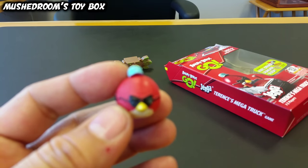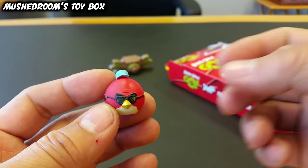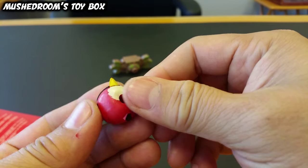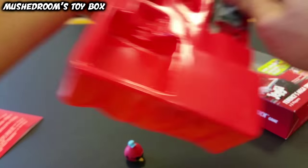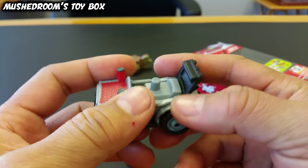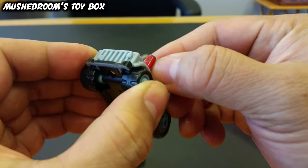Then you have Terrence, who is the big red bird in the Angry Birds series. As you can see, he's pretty detailed. He's also squishy, so that's kind of fun, and he has a little hole right there — we'll show you why. Here's his car.